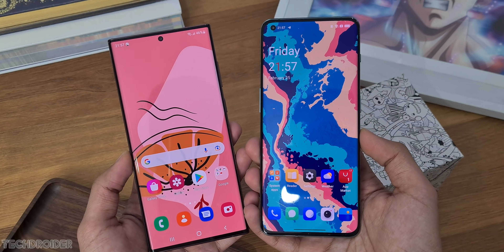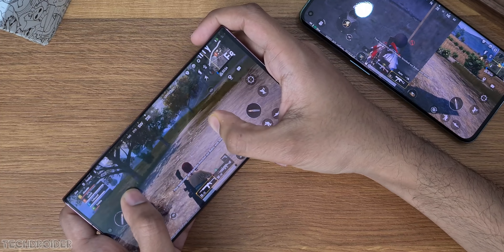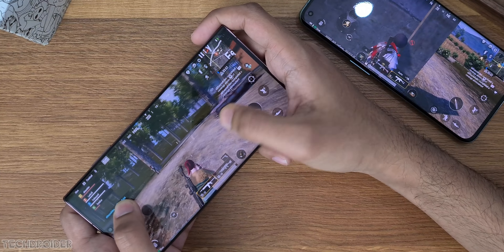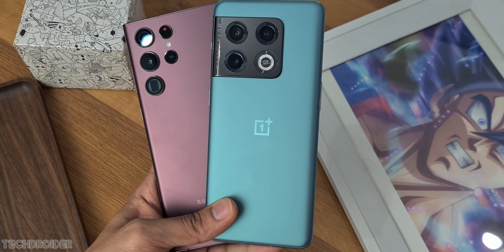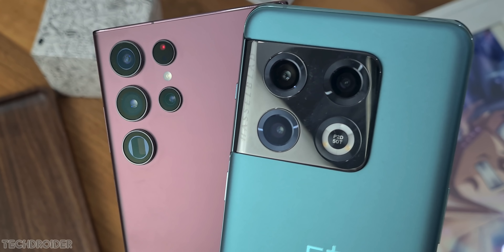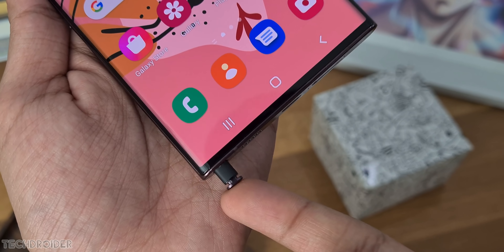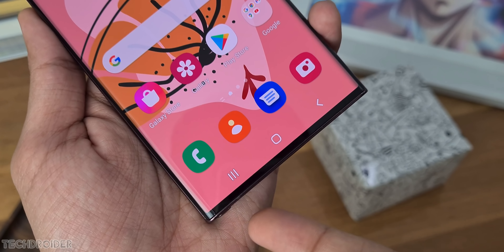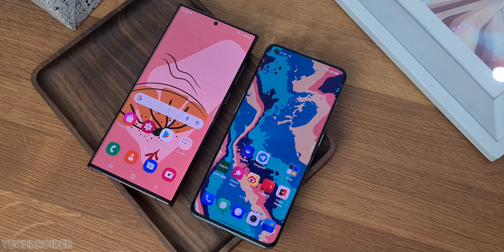This is Samsung S22 Ultra vs OnePlus 10 Pro speed comparison — the maxed-out flagship devices from Samsung and OnePlus. I love the design finish on both these devices. The exciting part is both got Qualcomm's Snapdragon 8 Gen 1 silicon, which is really powerful, with maxed-out RAM. So it's all about the optimization and how well they made use of the powerful CPU.